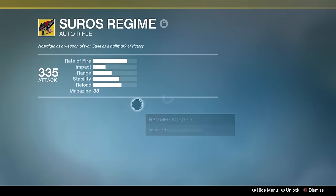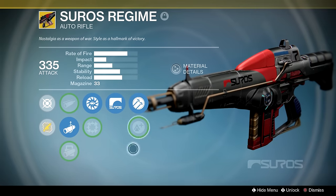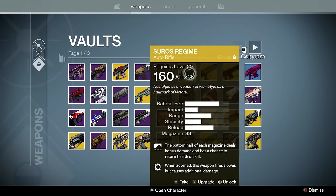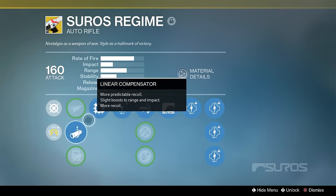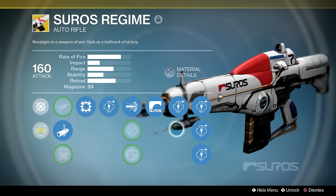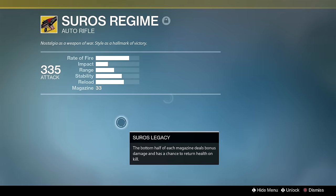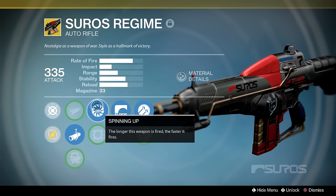Suros Regime — we already know about this one. I have the original version and I can compare it later. The new Suros Regime does not have high caliber rounds, but the old one does. People used to keep old Suros without leveling up any perks, running only Linear Compensator or Smart Drift without Focus Fire. That naked Suros had a very fast time to kill but you couldn't take the Suros perk or high caliber rounds. The new Suros gives you the best of both worlds — Hammer Forged or Lightweight with Spinning Up, which is better than a naked Suros.